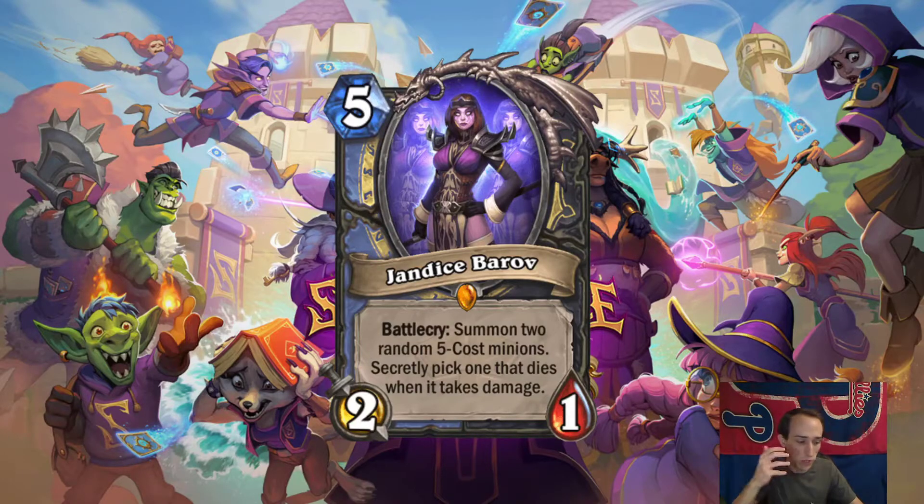Think about it as, functionally, one of them has 1 HP. If you summon 2 five-drops, one of them has 1 HP. That's okay. I don't know if this is strong enough to see play. You're kind of getting into the point of the game where you need to summon things that have purpose and that affect the board state somehow. You're probably not going to do that with 2 random 5-drops. The secretly is big — you can't undervalue that either.